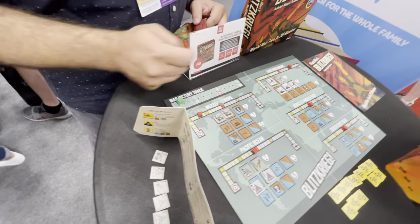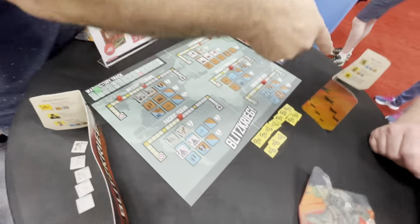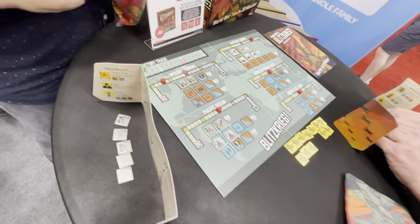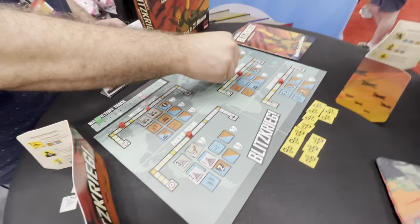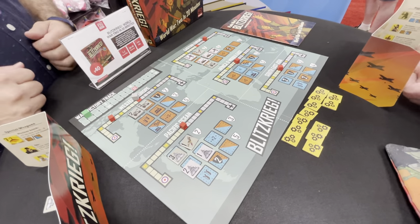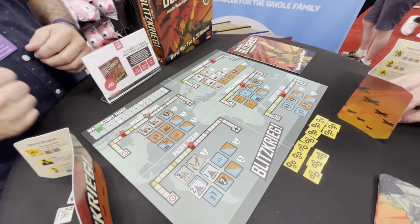You move one this way and you've got a production, so draw one and put it in your hand. Which was a good move because I want to bomb you — that's what I was about to do. So I was going to go here: one in the direction and now you lose randomly one. You can kind of see the tug of war.